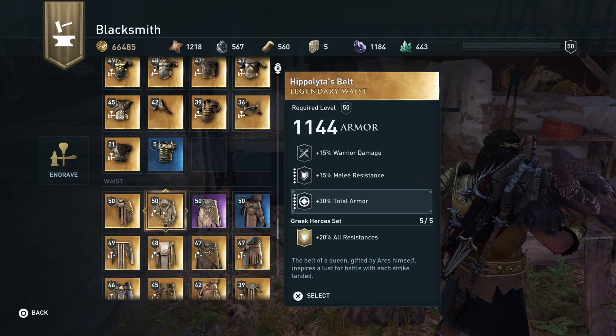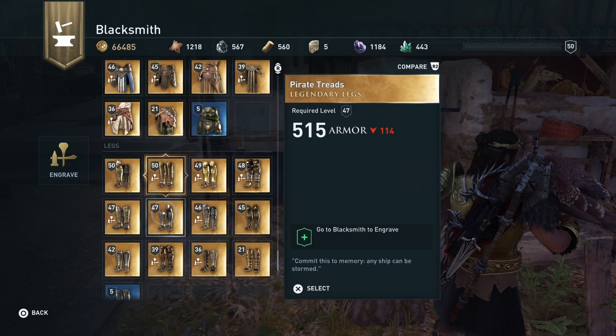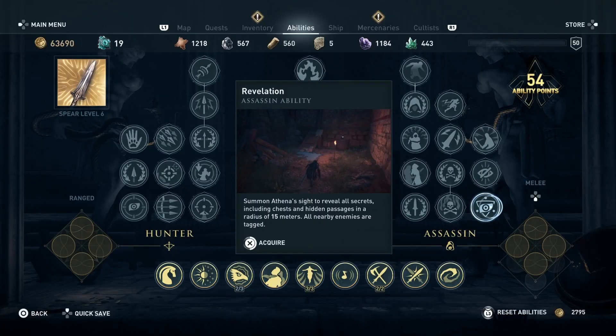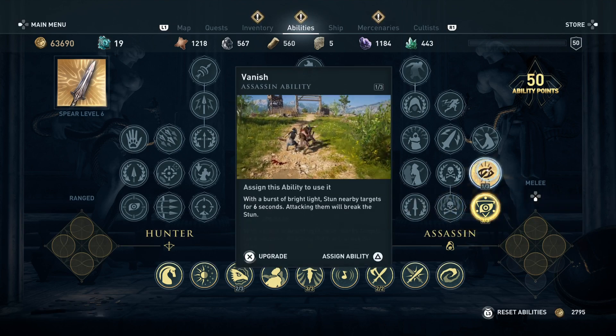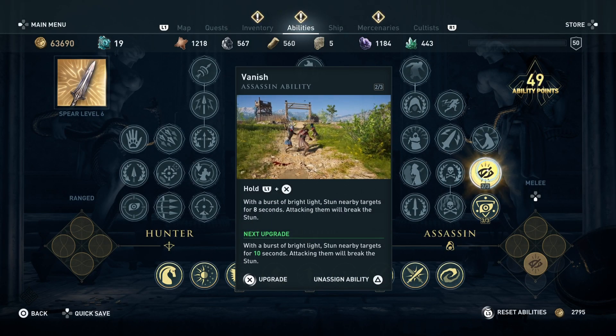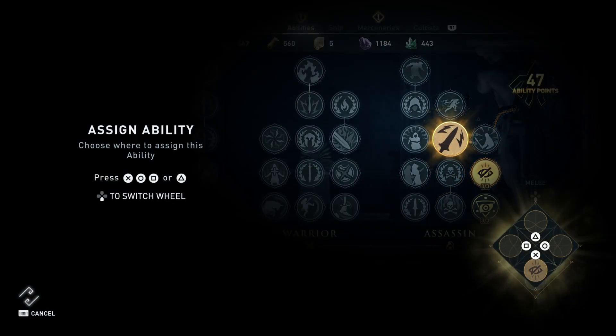You need everything shown here on the chest piece. On the boots, assassin damage is very useful. Just follow the tutorial on screen for all the skills — I can't really explain every single thing because you probably already know them anyway.